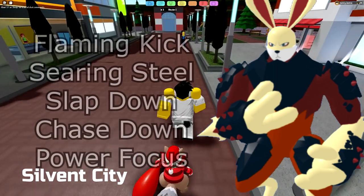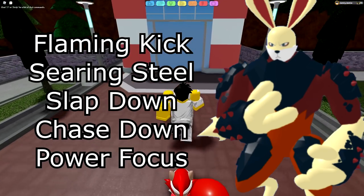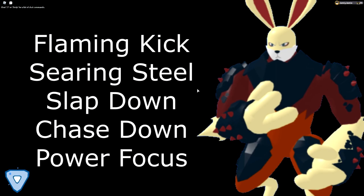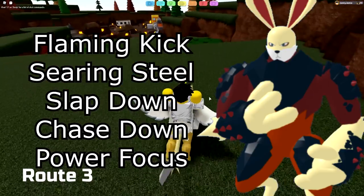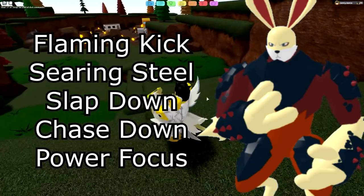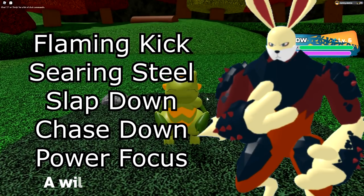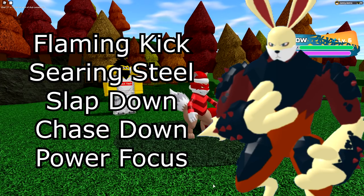Jumping straight into it — Seerunite. For Seerunite, it's pretty obvious. You usually want to run Flaming Kick and Staring Still for your STAB moves, and then Slapdown. I'd recommend always those three moves. The last move is up to you — I'd recommend Chase Down, it's really good especially for killing soldiers. Although if you're in a tournament, you might want Power Focus, since most tournaments ban Chase Down.